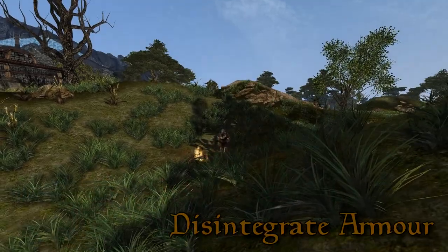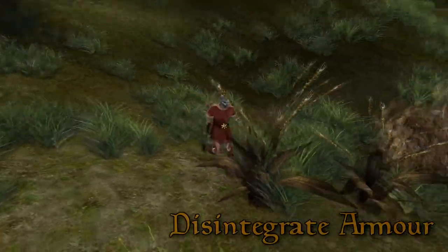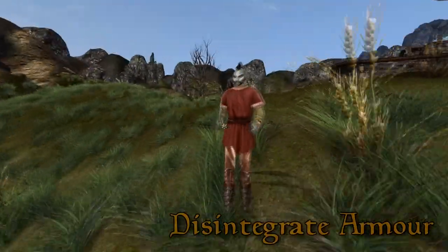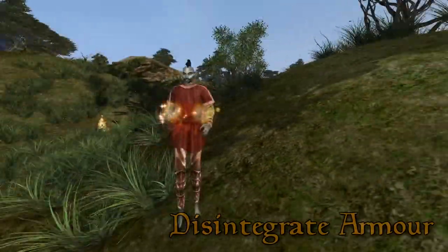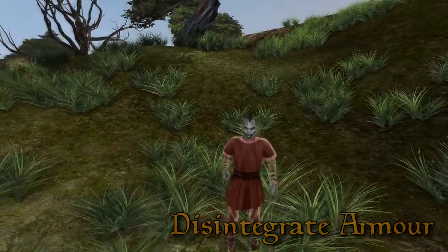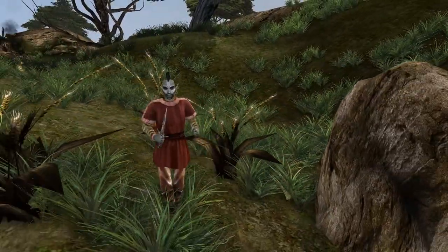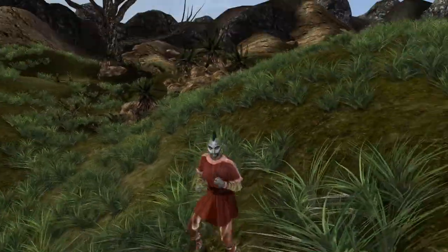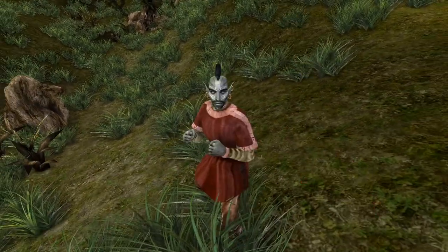Disintegrate Armor. This works the same way as Disintegrate Weapon only it affects armor in a specific order. First to break will be shields, then the cuirass, left shoulder, right shoulder, left glove, right glove, hat, pants, then boots. Armor generally has fewer points than weapons, meaning this spell can work out cheaper and more effective than Disintegrate Weapon.